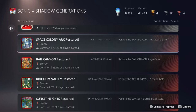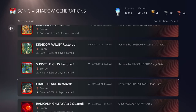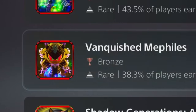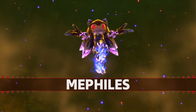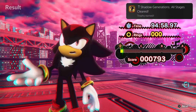The first thing I did was play the game — completing Space Colony ARK, Rail Canyon, Kingdom Valley, Sunset Heights, Chaos Island, Radical Highway. And I defeated BioHazard, Metal Overlord, and Akechi. Yes, Akechi from Persona 5 — they share the same voice actor, which is actually crazy. Moving on, I beat the game — all stages cleared.